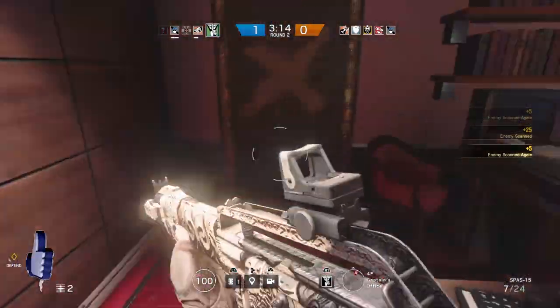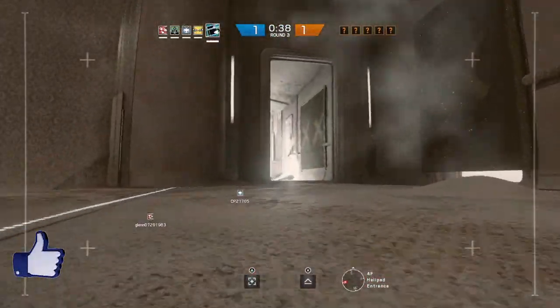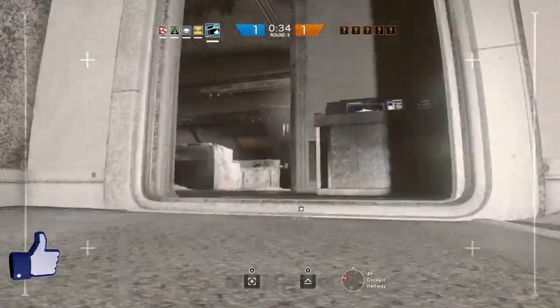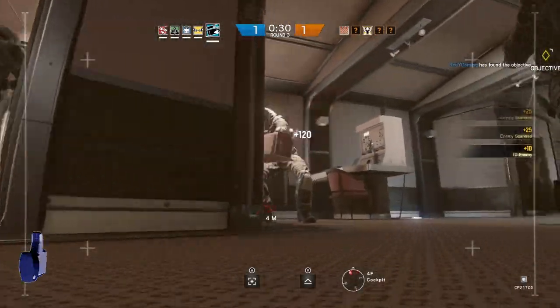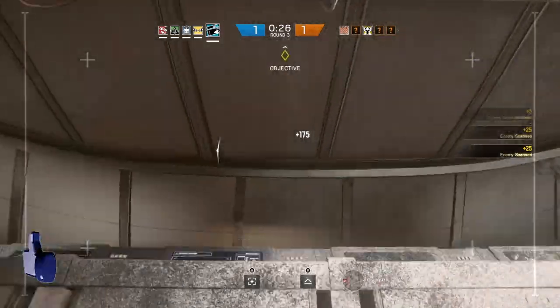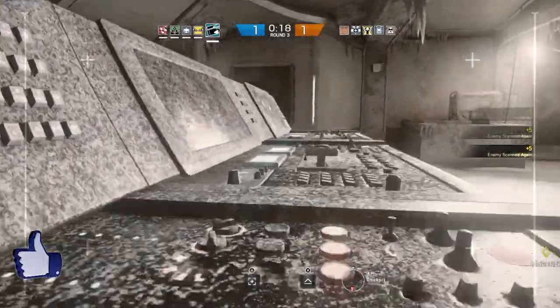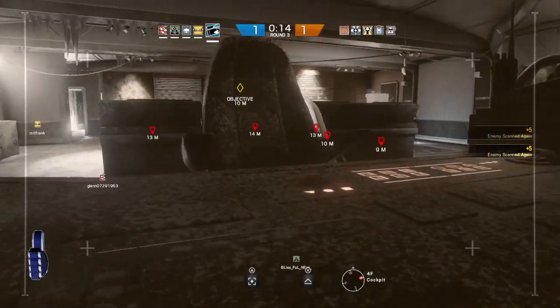This does require the use of a drone on the attacking side, so make sure you're attacking and not defending. When you're on the attacking side, go to the top floor of the map and make your way to this room. Go to where the steering wheel is and double jump — first jump to the console where the steering wheel is, then jump once more to get to the top of it.